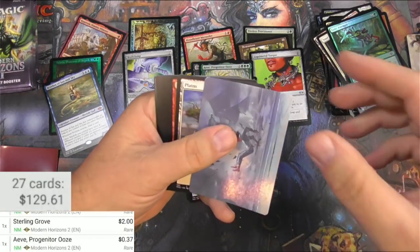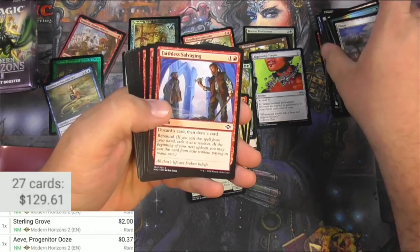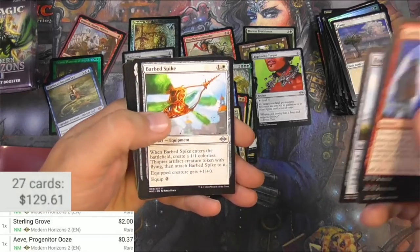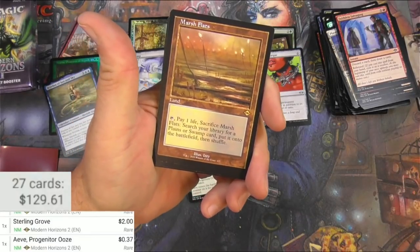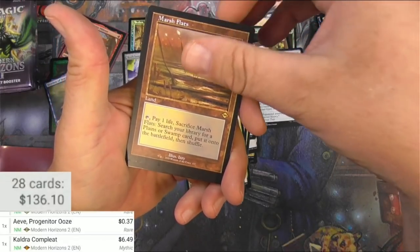Ragavan's carrying this whole box so far. Got suspend. We need some of the evoke elementals to turn this around — they're pretty decent. We got a Cauldrong Complete. Legendary artifact, living weapon, indestructible. Oh there we go — retro Marsh Flats! That's good, all right.